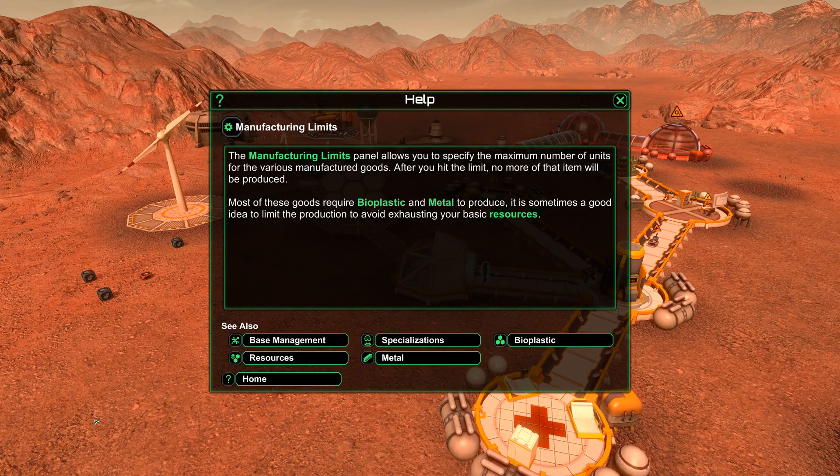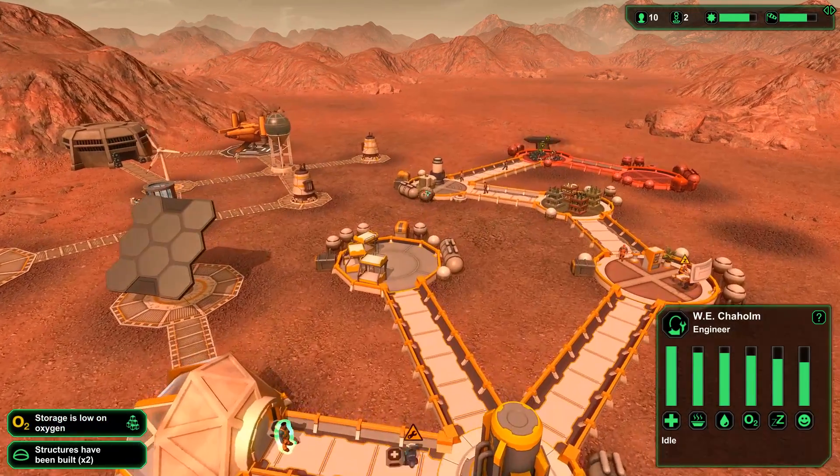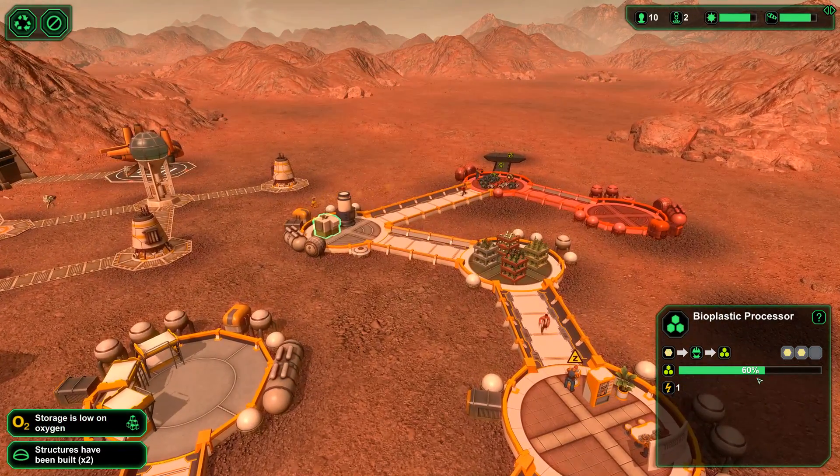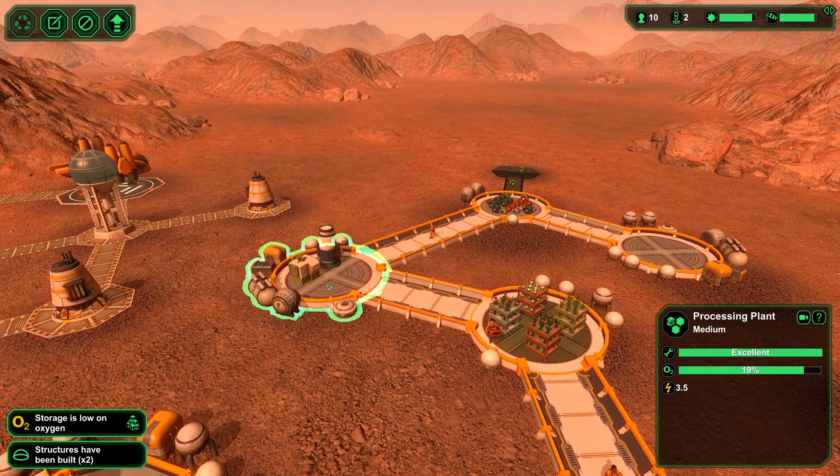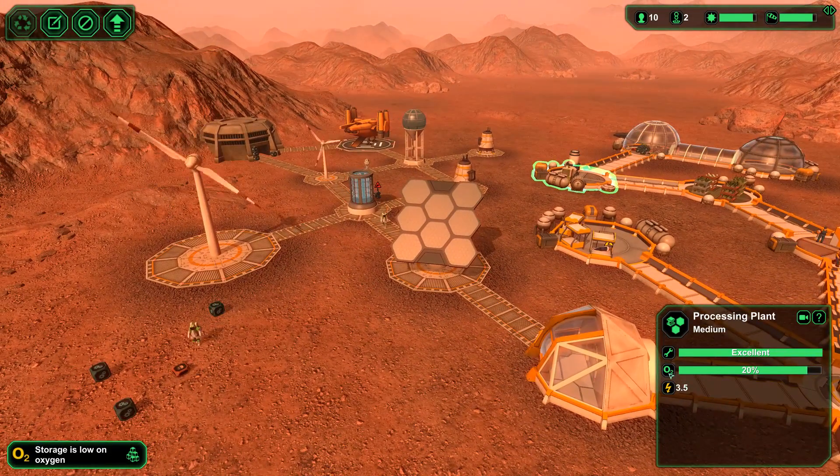Hint — manufacturing limits panel allows you to specify the maximum number of units of the various goods. Most of these goods require bioplastic. No more of that item will be produced. I want to produce like an infinite amount. Storage is low on oxygen — whoa, what do you mean? We can't be having no oxygen low.